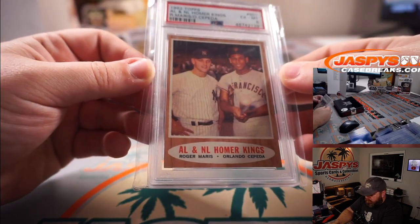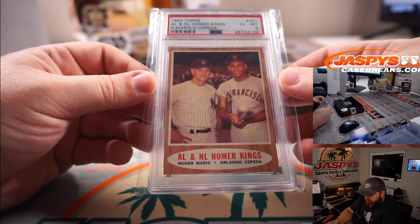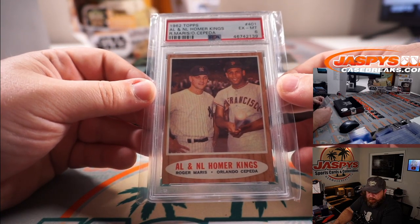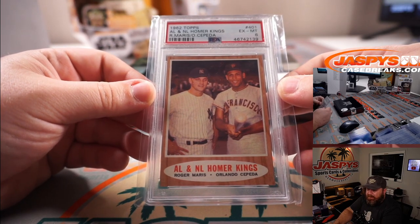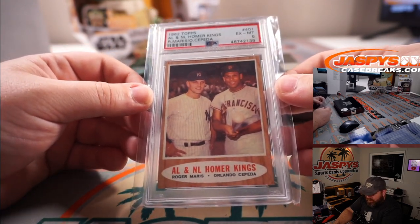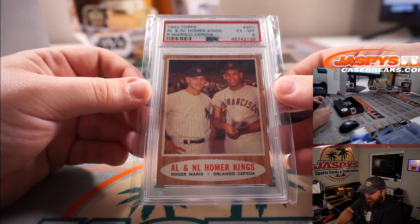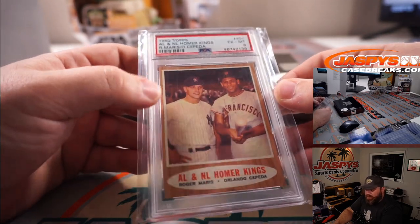Roger Maris and Orlando Cepeda — 1962 Topps PSA 6. Maris is Kyle Jack at M; C is Michael Estrella. That is out of 10, right? So that's going to be a randomizer between M and C — Michael Estrella with C and Kyle Jack with M — to be randomized between those two.